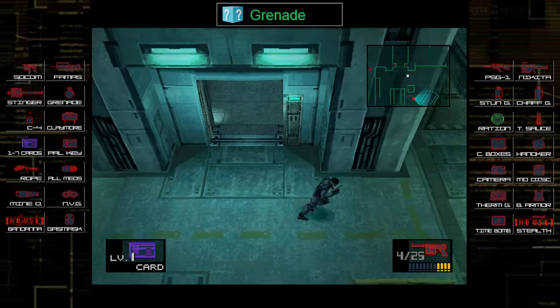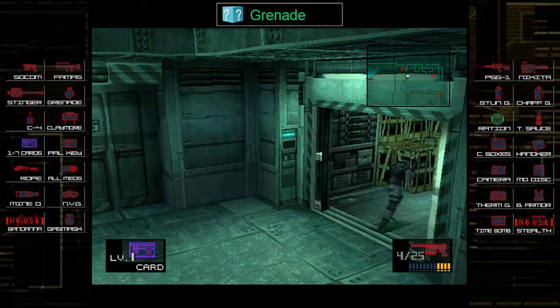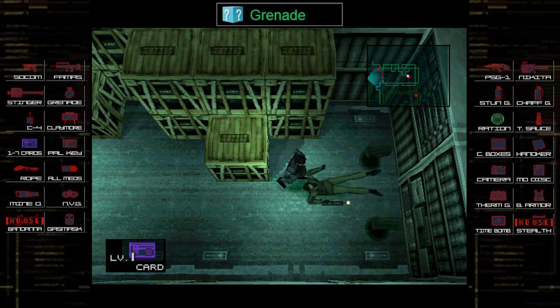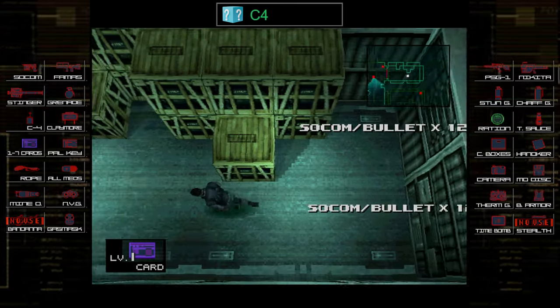I can now access some level one doors. This one normally has a SOCOM suppressor, but it's going to be something different entirely. Keep in mind: if you already have the item in your inventory, it's going to change what box is there. So if I didn't have the SOCOM suppressor, that box would still be here — but this ended up being a bunch of C4, which is great.